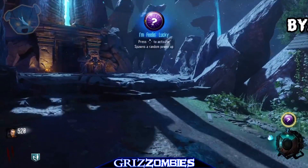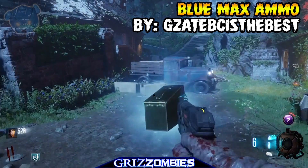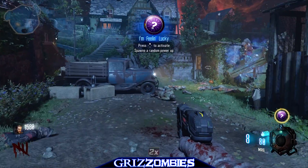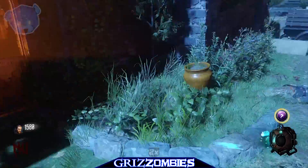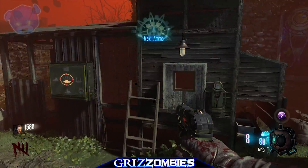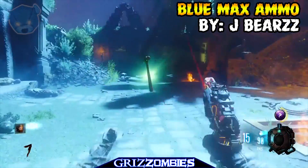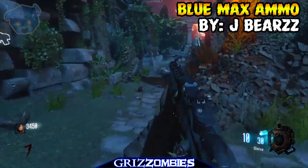This is what the green max ammo looks like, and it will just turn blue when you pop the 'I'm Feeling Lucky' Gobblegum — it's that simple. It runs off a random generator. One player got the XM53, which really isn't ideal, but it does give you a free weapon. I also tried this with the Sparck to see if there was a way to trigger it, and I wanted to show some effort towards achieving this in my testing.